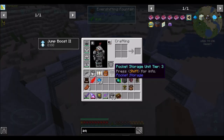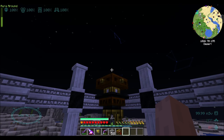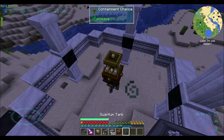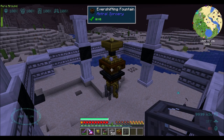And then we place the Fissilitic Prime underneath. And then we put the chalice on top. And then we give the chalice some liquid starlight, which we're going to have to figure out how to do. Because I feel like the chalices can only be fed from the bottom, but I bet we could figure out some shenanigans for that.